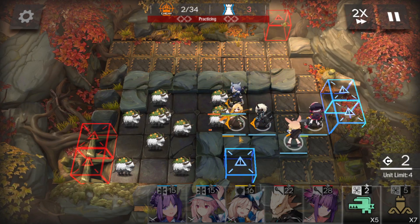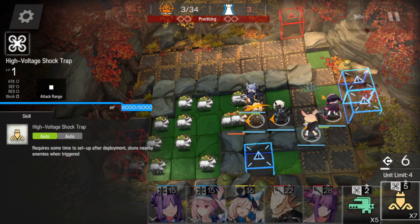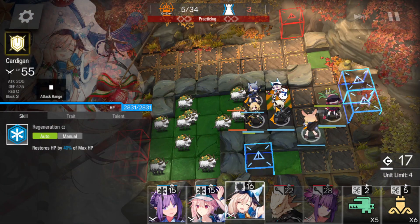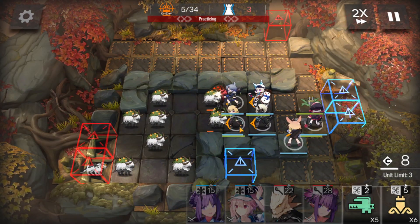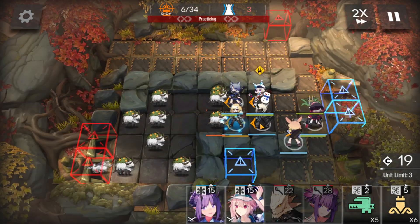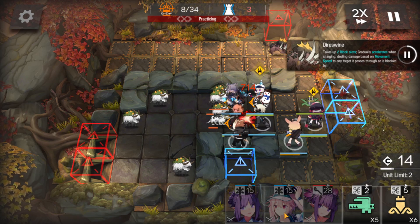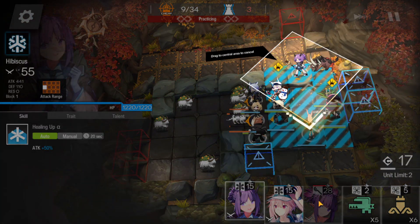Now we proc the skill. You can put Naur behind Vanilla. Put a shock drop in front of Popokar. We put Cardigan behind Fang. Now proc.